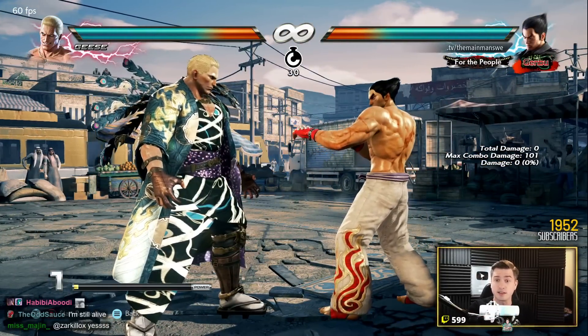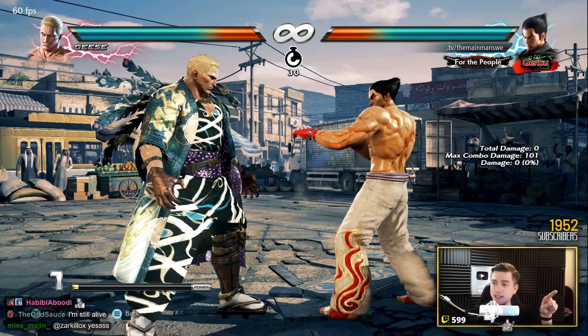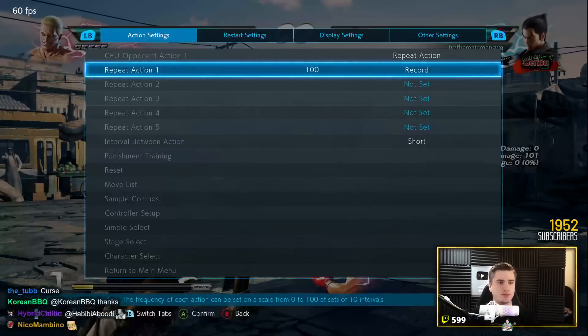Considering how often I connect this on people, you'd think 'well, that's a real 50/50 — they have to take a guess.' Actually, you can block this every time through fuzzy guarding. So now I'm going to set the training dummy to do both options.